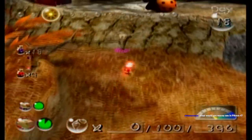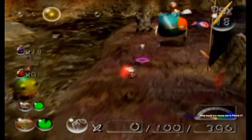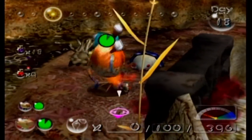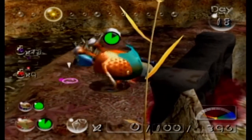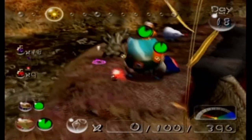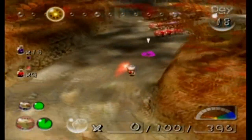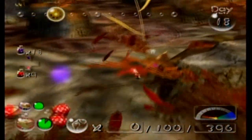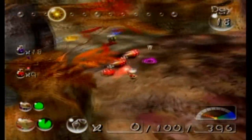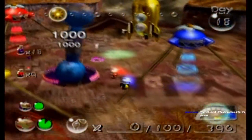Apparently the Switch still has a lot of its lifespan left based on what Nintendo has said, so I'd be excited for that. They haven't made green Pikmin yet — I want to see green Pikmin. It would also be cool if they brought the caves back. I like the cave system. It gets ridiculously difficult in this game, but that doesn't mean it was a bad idea.